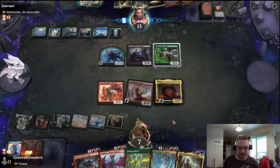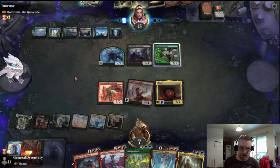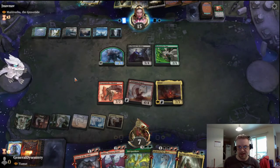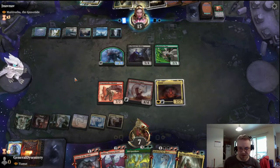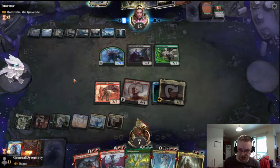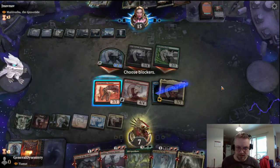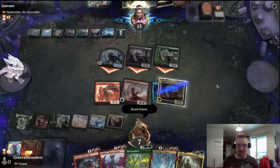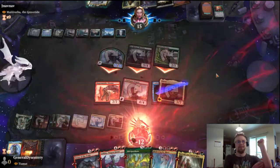Tiamat again. Those are the five you want to find with this deck. We'll pass the turn. GGs bud — take it all to the face because it does not matter.